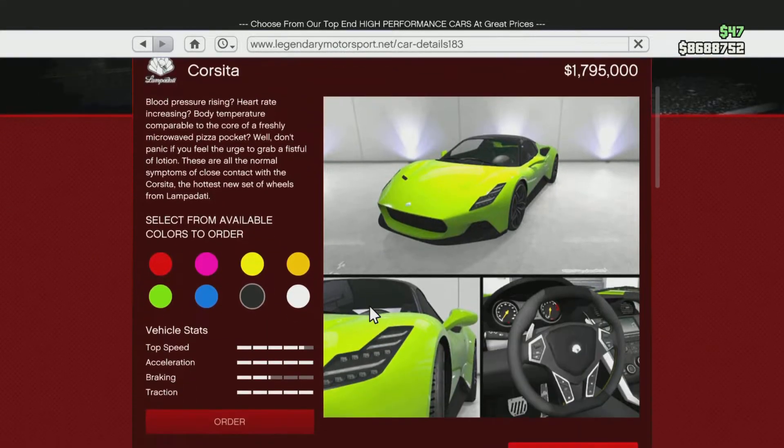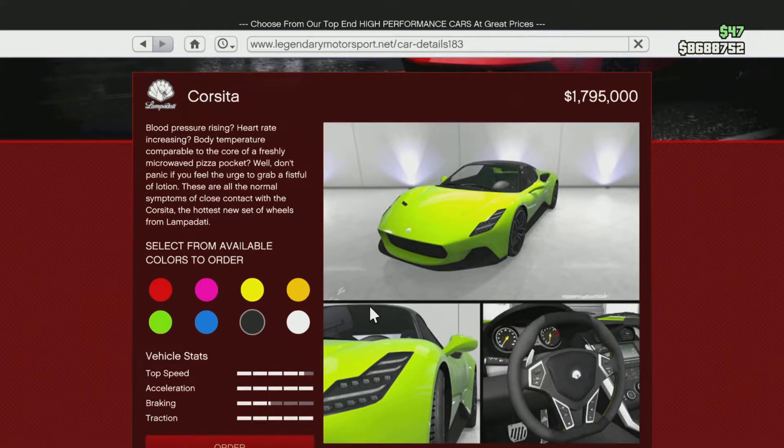The Lampdati Corsita's stats are pretty cool — the acceleration and the traction are almost top notch. Top speed is not the best, but it's definitely up there, and the braking is just about average. It's 1.795 mil, close to 1.8 mil, only 5,000 off. With after upgrades, it's going to be over 2 mil.